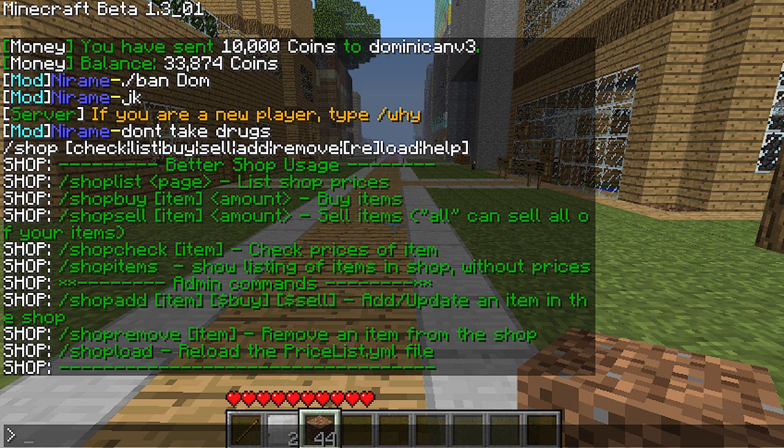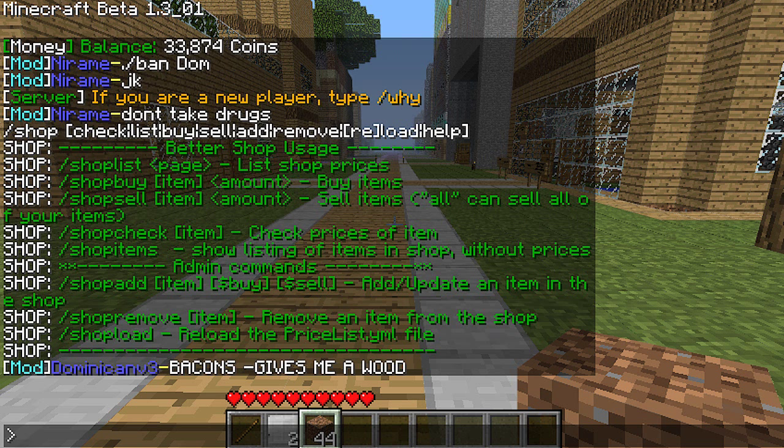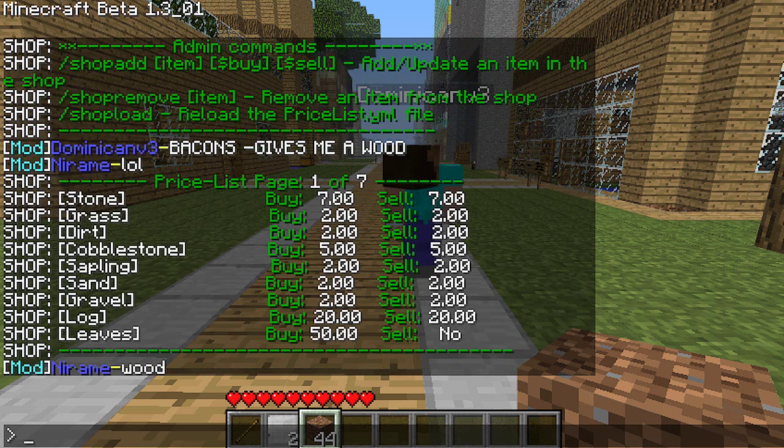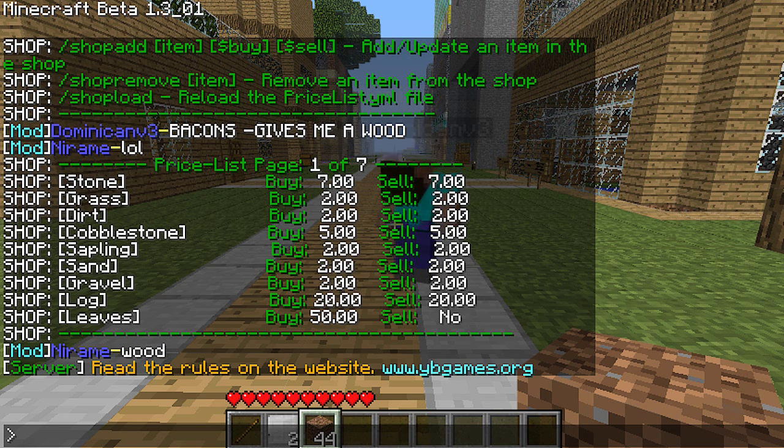The admin commands — once again, ignore the admin commands. What you can use is shop list, which lists all the items you can buy. That's our first page — we have seven pages. Stone you can buy for seven and sell for seven.